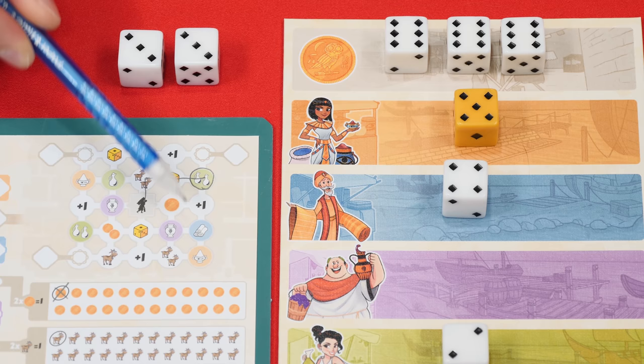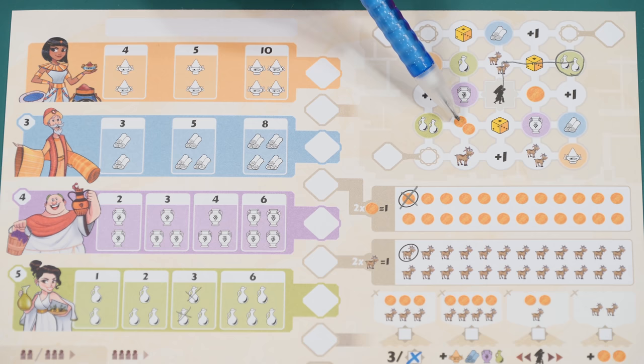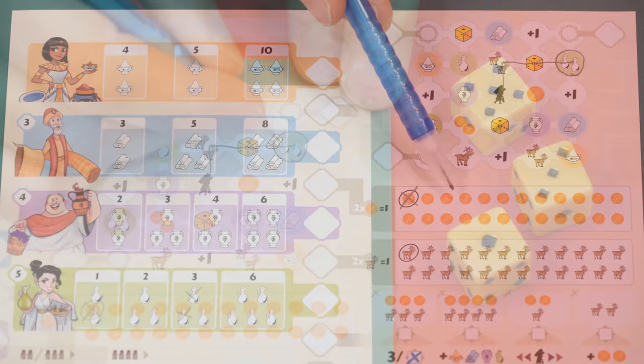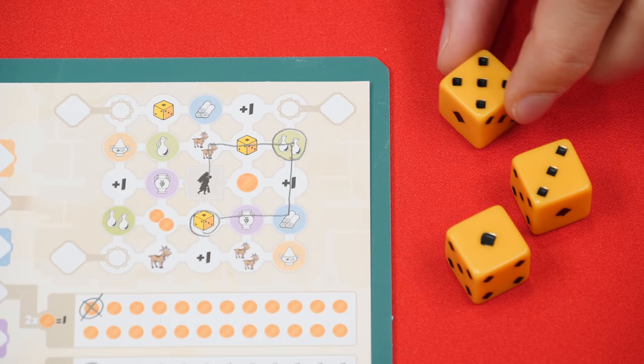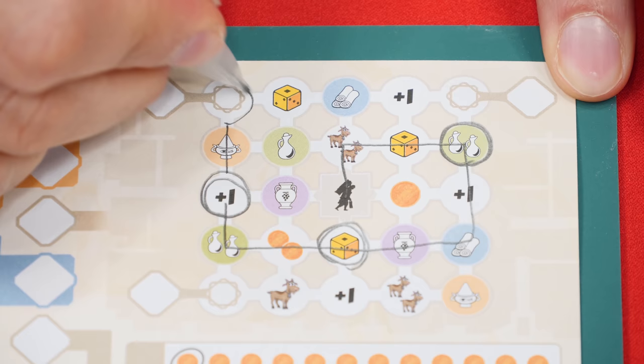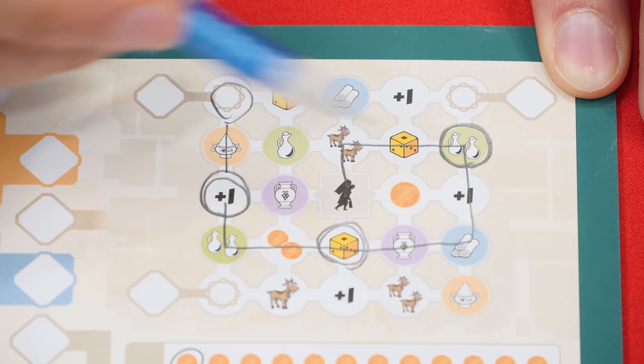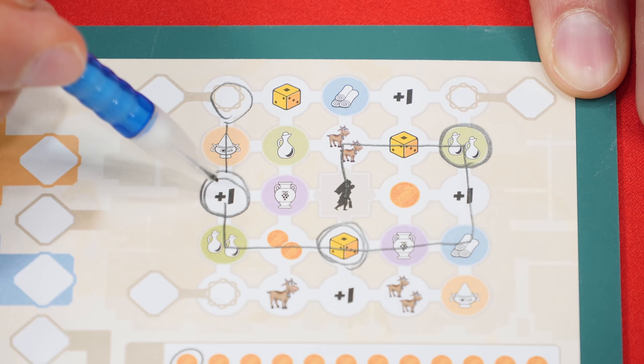With that understood, let's look at the various symbols you might circle and see how they work. If you circle any good symbols, just cross off that number of those symbols from the related market area. If you circle coins or goats, you get the indicated number of them by circling them in those areas. If you circle a die, then on all future die rolls you make in the game you automatically gain a yellow die to roll for free. If you end up circling several of these dice symbols you'll get multiple dice every time you roll. After circling any one of these special spots — found here and here as well — you then trace backwards along the path you traveled, counting every space you circled as one point including that one, and you also gain an extra point for every plus-one symbol you circled.